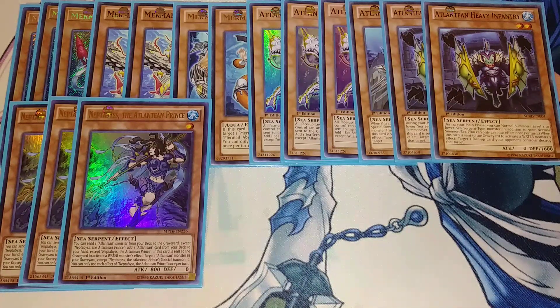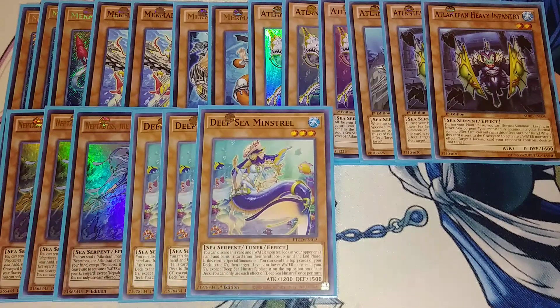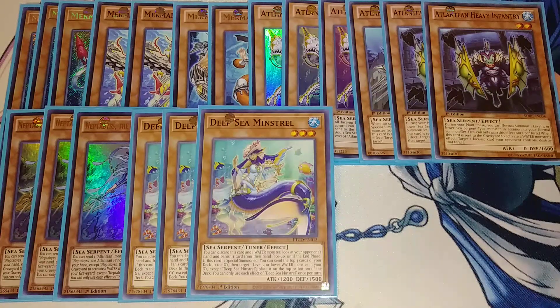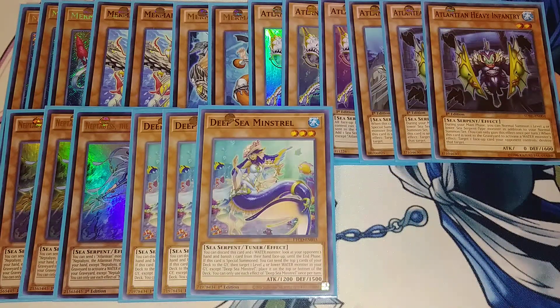Neptibus also has an effect: if it's sent to the graveyard to activate a water monster's effect, you target an Atlantean monster in your graveyard and special summon it to your side of the field, which immediately gets you another resource. We then play three copies of Deep Sea Minstrel. The key effect on this card is discarding it and a water monster to look at your opponent's hand and banish a card from it face-up until the end phase. You play it at three because you use it to grab hand traps — chain link one Minstrel, chain link two Dragoons — ripping a hand trap out of your opponent's hand before it can be used.